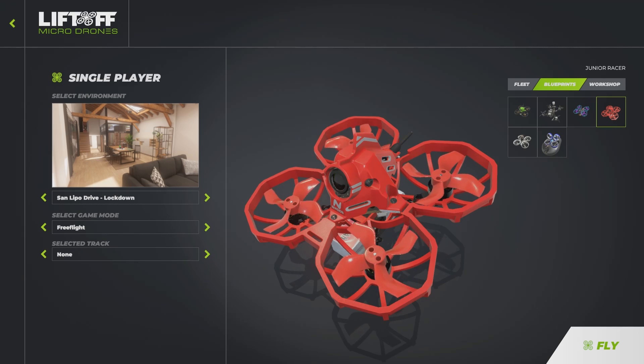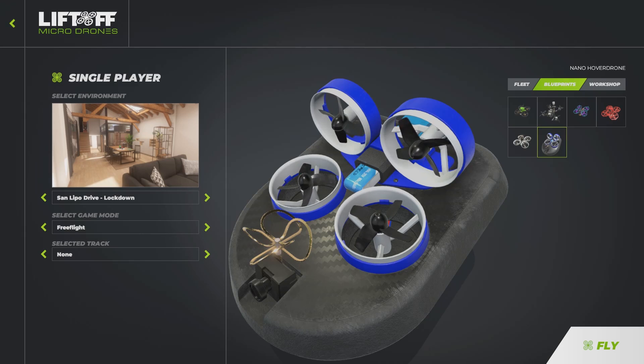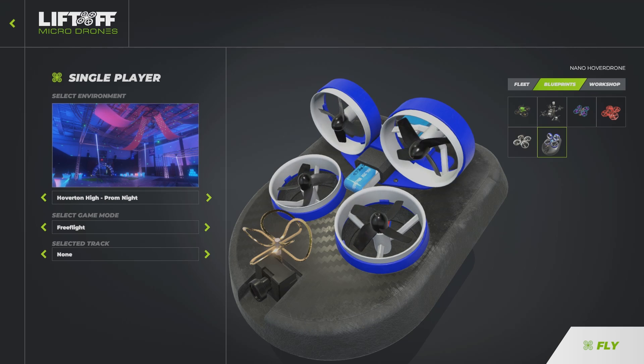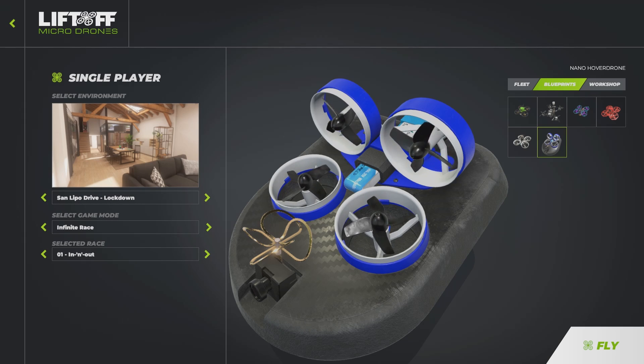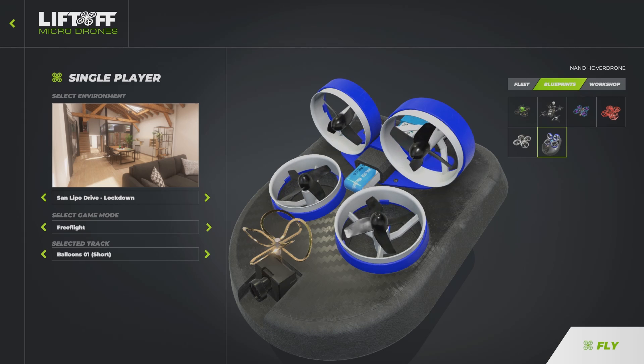When you customize them, they will appear in the 'My Fleet' section. It's up to you to try all of them out and select the one that fits you better. You have 6 levels, and each of these levels has several tracks. But really, you have 3 levels with 2 different atmospheres.